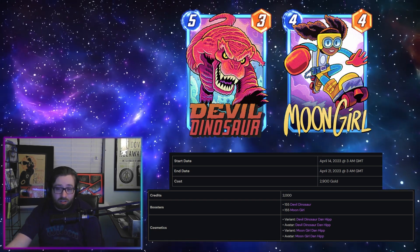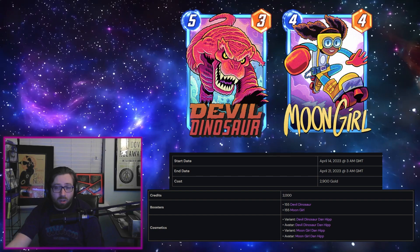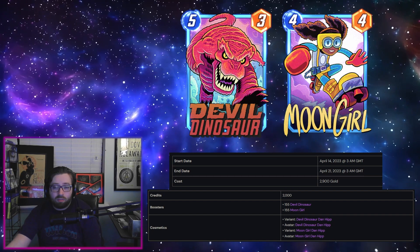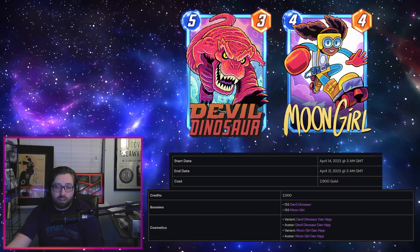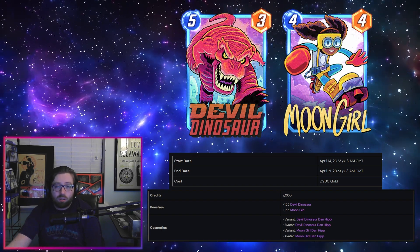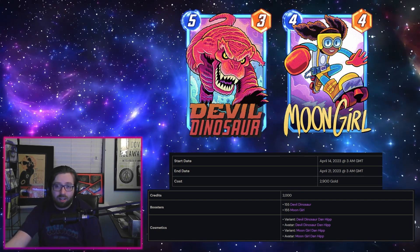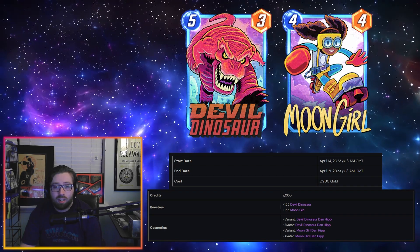This is not a progression-focused bundle — you're getting progression thrown in to justify the price, and it's not exactly cheap, converting to about 40 dollars. Overall, if you really like the cosmetics and don't mind some progression thrown in, this is probably one for you. But if you're purely progression-focused, take a look at the Throg bundle, or keep saving for future bundles. If you're looking for tokens to get new pool five cards or the big packs, focus on the Squirrel Girl bundle dropping later this month. That's going to wrap it up — let me know what you think in the comments below, and I'll catch you in the next one.